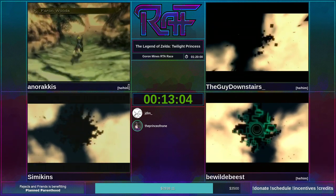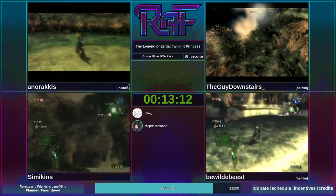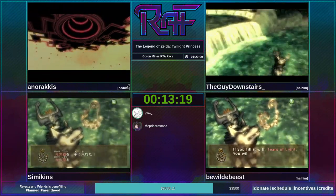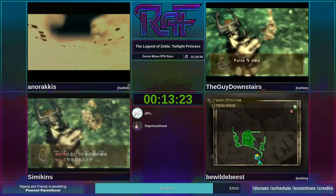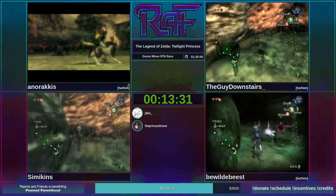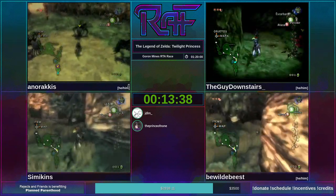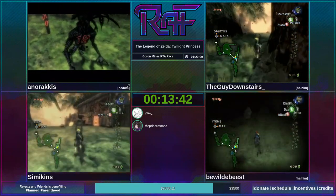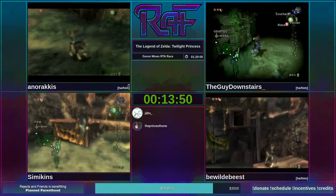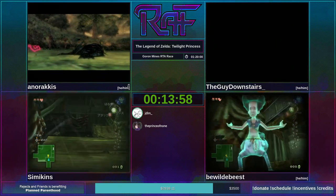Everybody nailing the Midna charge tutorial fight. Beast, Simi, and TGD are all getting the Vessel of Light from the Spirit Farron, and they will be clearing Farron's Twilight for this category because it needs to do some backtracking through Farron. Japanese is actually the fastest version for Goron Mines RTA by about one second due to text. Simikin is utilizing Japanese here — in this run we don't have to worry about map glitch so there's no time lost.